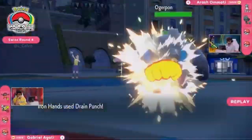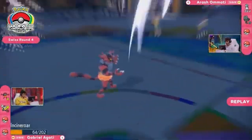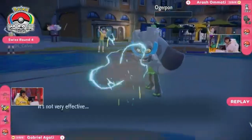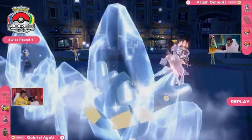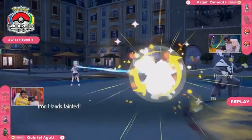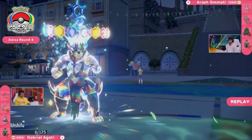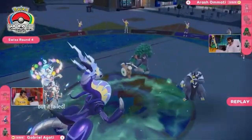From there the damage just stacked up — Arash was clearly in the lead. A really well-played game. Unfortunately for Agadi the adjustment just really didn't work — it didn't create a situation where Arash felt he needed to trick room. Perhaps if Miraidon had started out on the battlefield he'd at least have to make a more difficult decision, but there was no need to trick room in front of those two Pokémon. Winning the first game means you can afford to experiment a little bit more in game two.